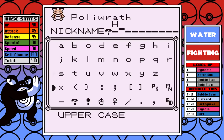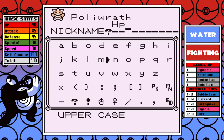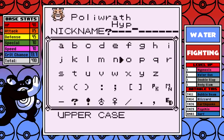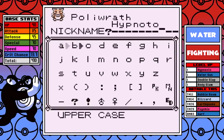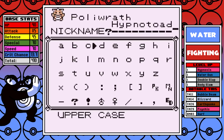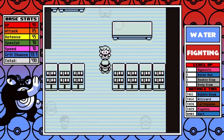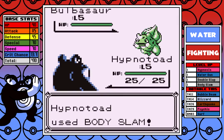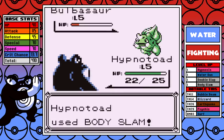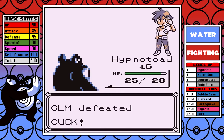Today's name for the run will be Hypnotoad, which is a reoccurring animal on the Futurama series — you should probably look it up if you've never heard of it, because it's funny and it's a perfect fit with the hypnotic swirls and the fact that this Pokemon evolves from a tadpole. From the intro, you can probably tell that it took me several runs to get this Pokemon mastered, and while I'm going to say that Poliwrath isn't intuitive, it's going to be hard to tell from the start.